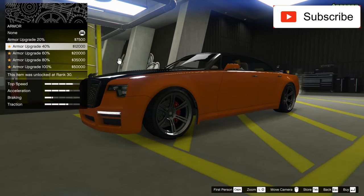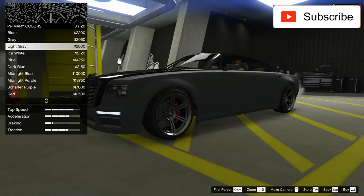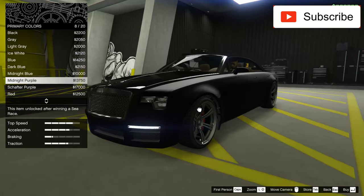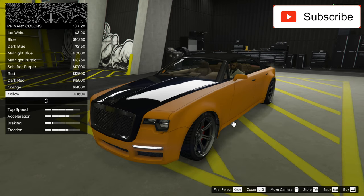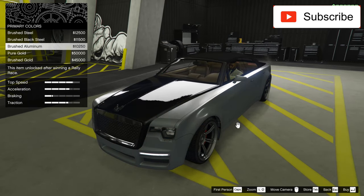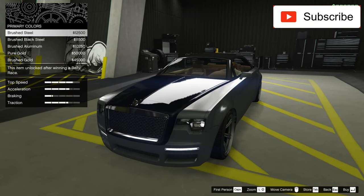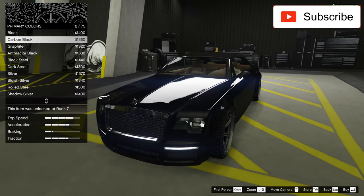This car doesn't have any liveries, but instead I can put two-tone colors. Let's see what to choose. I don't want black and white again — maybe black on black would look awesome, but I'm not sure about that either. Now is the searching time. Bear with me and don't skip forward in this video, because I want to explain everything I do. This is a very luxurious car, so I want to keep it that way.